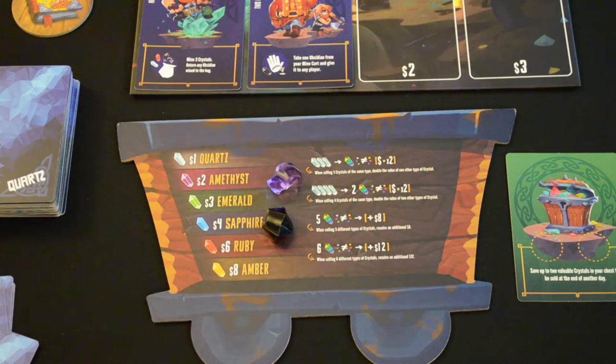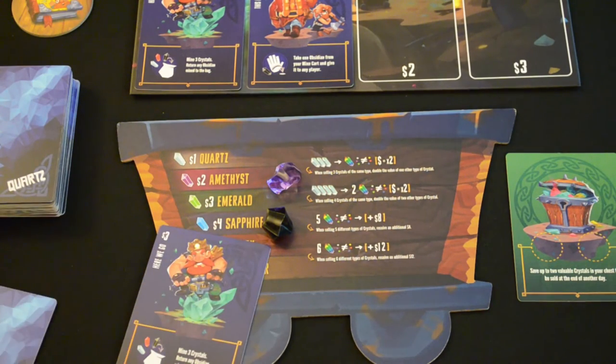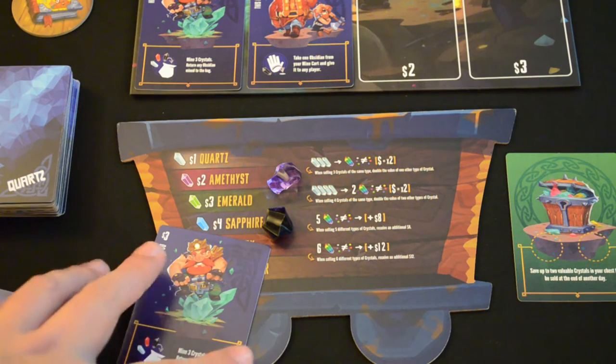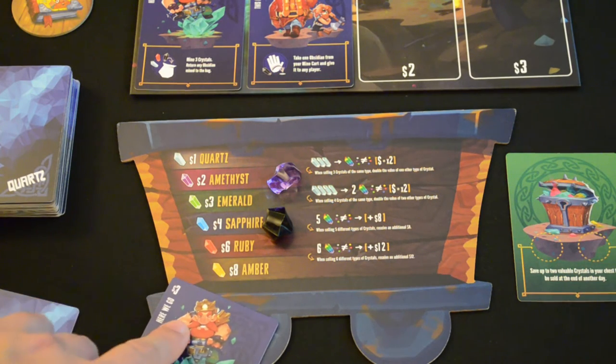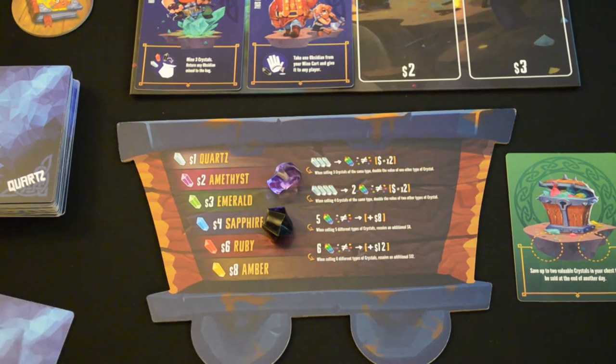Our objective at the end of five days is to have the most money. The cards that we have in our hand also have a dollar value in the top left corner, so any of those that we have left over we can then sell. For instance, if we keep this copy of 'Here We Go,' it is worth $3 at the end of the game — a little incentive not to essentially blow every card you have as soon as you get it.